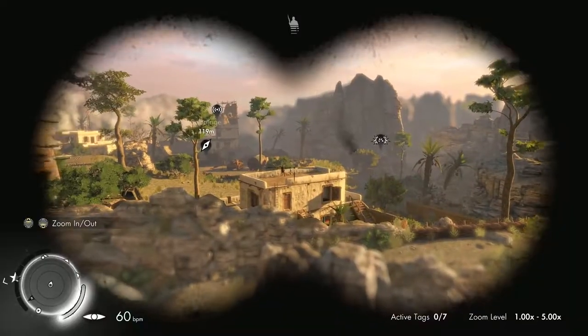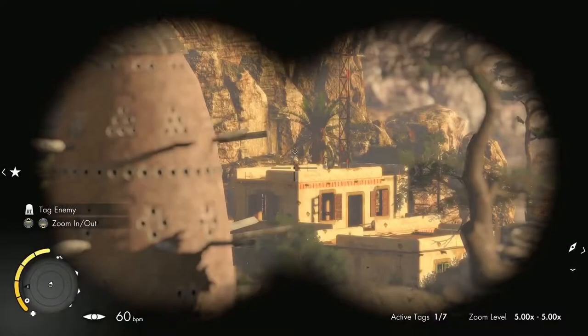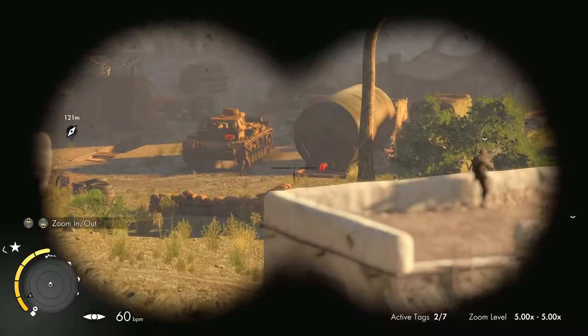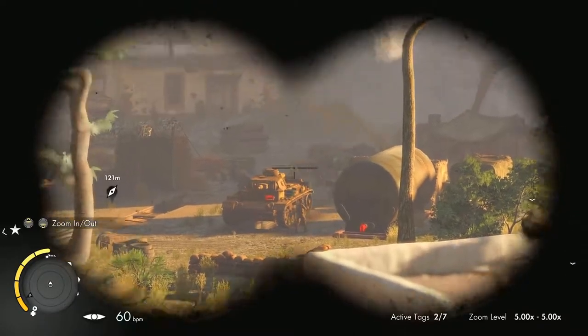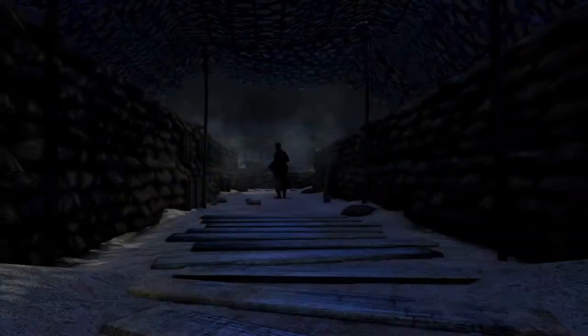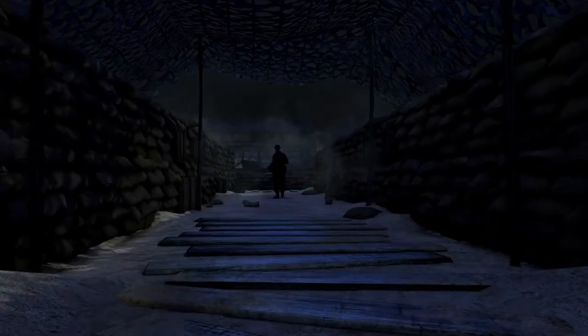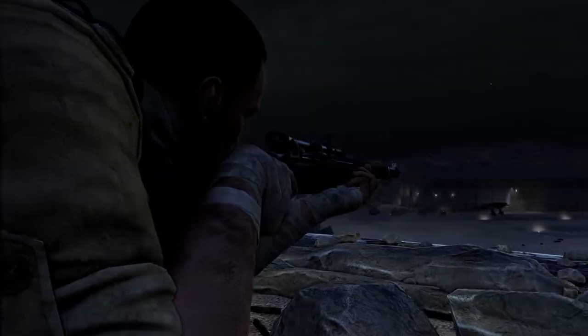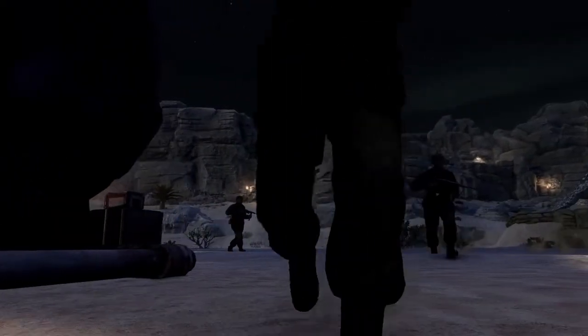Observe your surroundings, using binoculars to tag enemy patrols, officers, and snipers, and reveal multiple opportunities that can be exploited for a crucial combat advantage. A blind spot in the patrol, a hidden ridgeline with a deadly view, or a tempting chokepoint for an explosive ambush.